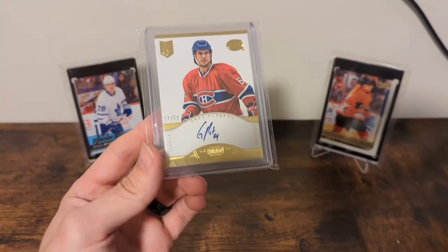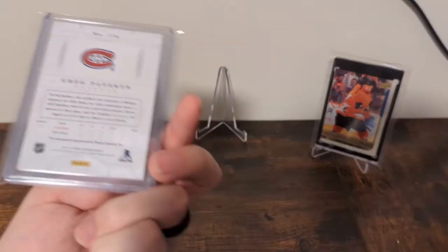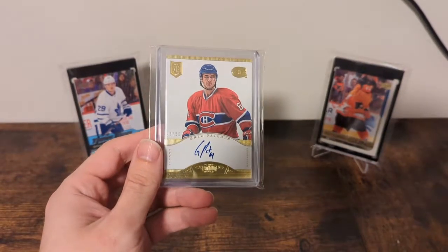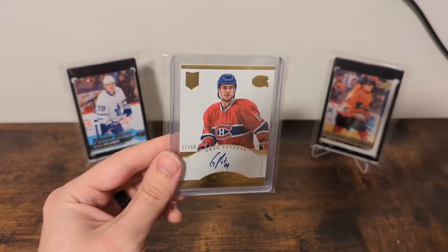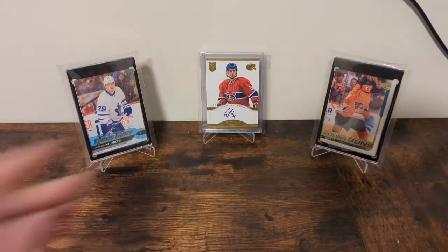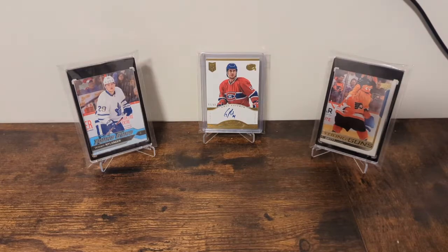So I brought out the Panini Dominion Gold Rookie Auto. This is from 13-14 Panini Dominion — a high-end set that only lasted maybe just one year because Panini didn't have the NHL license for very long. But this is the only hard-signed auto that exists of Greg Paterin in an official licensed product card. I decided to pull it out because we're looking for Greg Paterin base cards in here. Ask Upper Deck — it doesn't make sense to me.